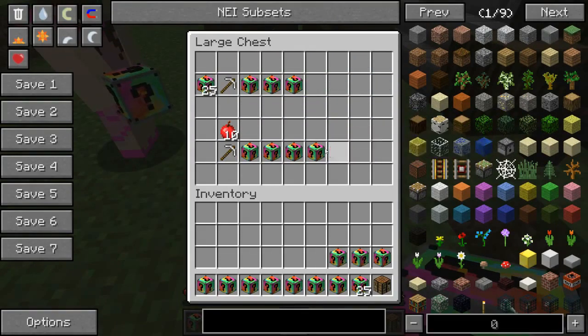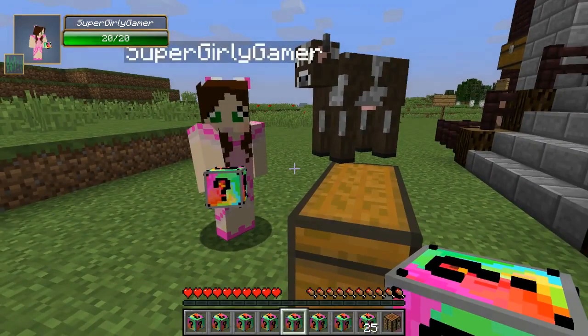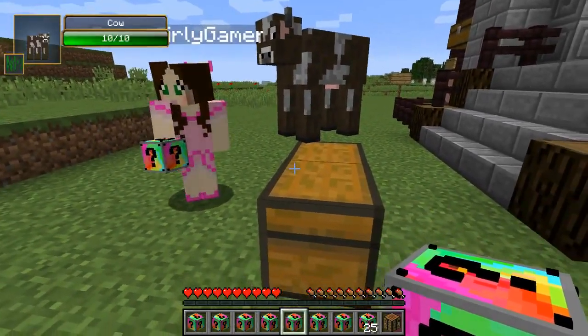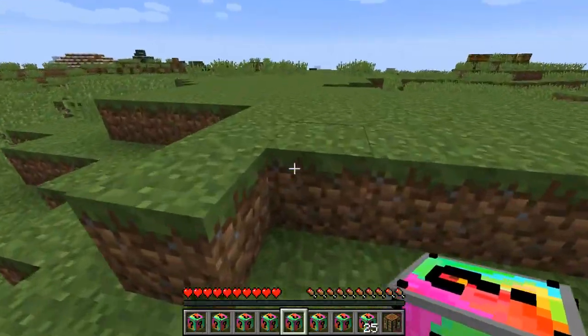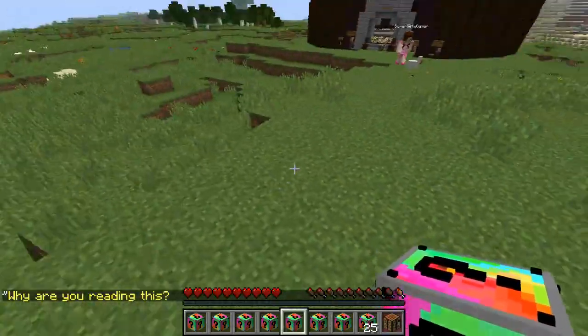We've got the Sly Lucky Block for four diamonds, the enchantment table for five diamonds, and an enchanted golden apple for five. In this chest we've got a crafting table, ten apples, seven super lucky blocks, seven unlucky blocks, 25 lucky blocks, and an iron pickaxe. Rules will be down below if you want to check those out.